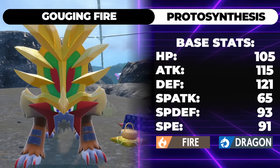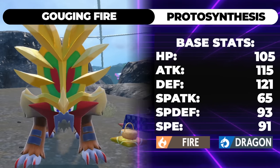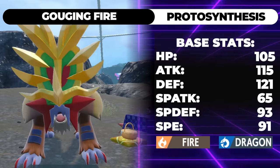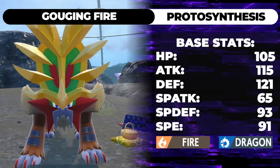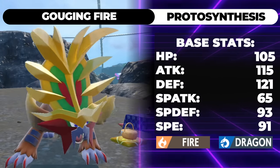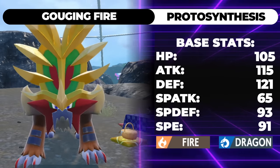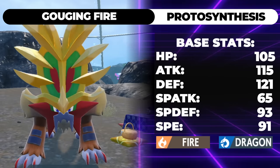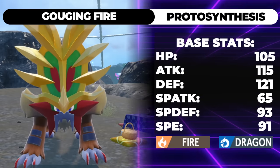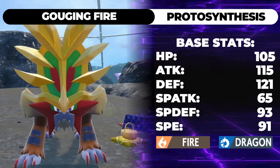Let's talk about the stats first. Its stats are 105 HP — insane by the way — 115 Attack, 121 Defense, 65 Special Attack, 93 Special Defense, and 91 Speed. So 105 HP, 121 Defense, and 93 Special Defense is actually ridiculously bulky, at least on the physical side. It's kind of comparable to Cresselia — that's a loose comparison — but Cresselia has 120 HP and 120 Defense, so it's pretty close. Think about that bulk when you're taking physical hits.